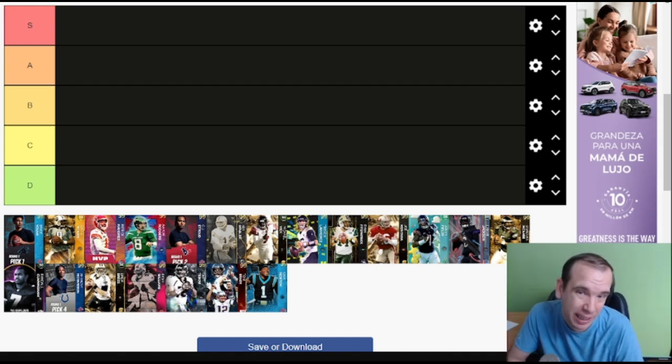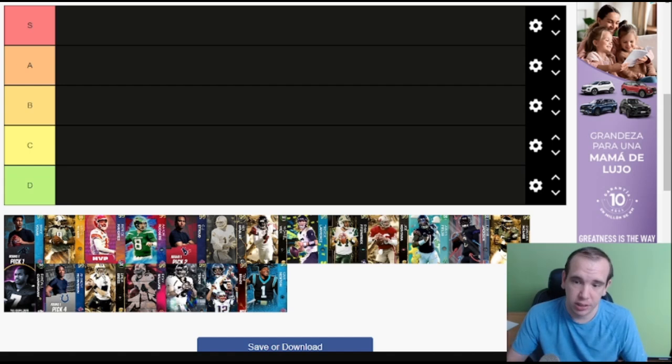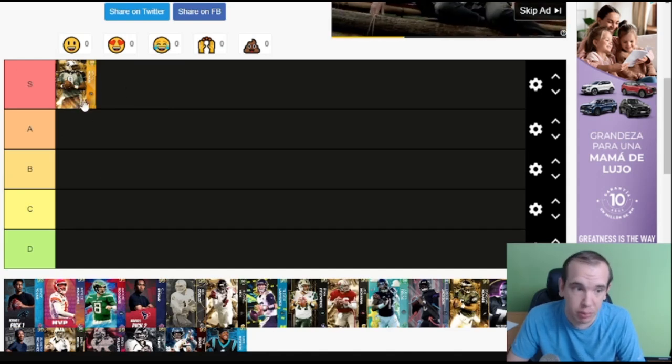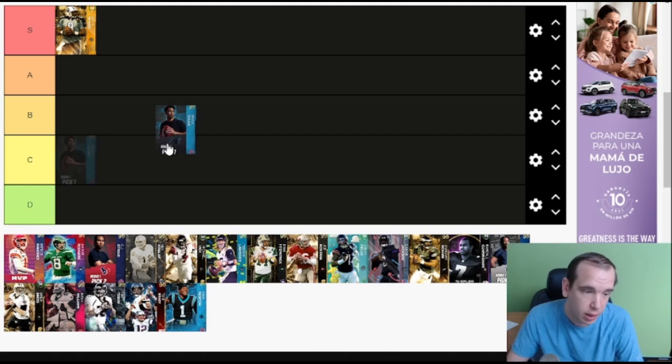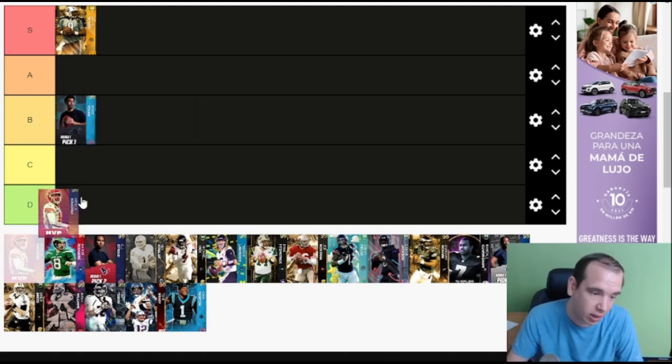Up next after this: top 10 running backs, and then I'm gonna do the best pass play in Madden right now to get you some easy touchdowns. Alright, let's get started. Steve McNair — S Tier. Love it. Great release, great abilities, he's in game — keep him, he's fine. Bryce Young — bad release, bad abilities. Stay away from this card, not good at all.